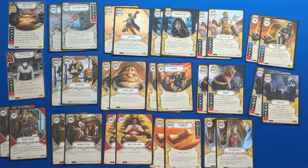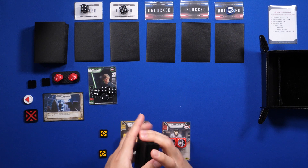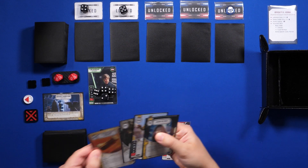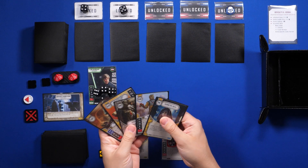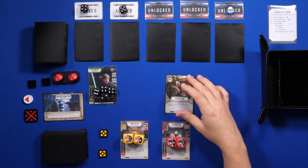We're almost done setting up. I just need to draw my hand and then roll off to see who goes first. Let's go ahead and shuffle. I'll draw my five — one, two, three, four, five. And this hand looks pretty good. Let me go ahead and return that and draw another one.